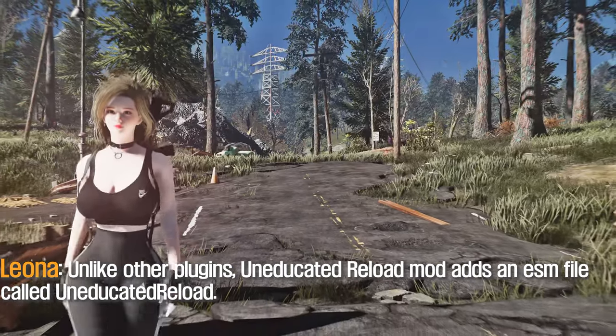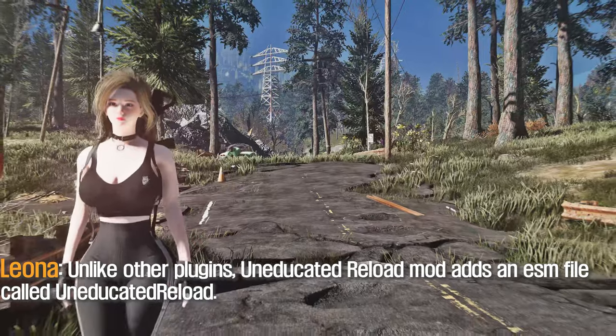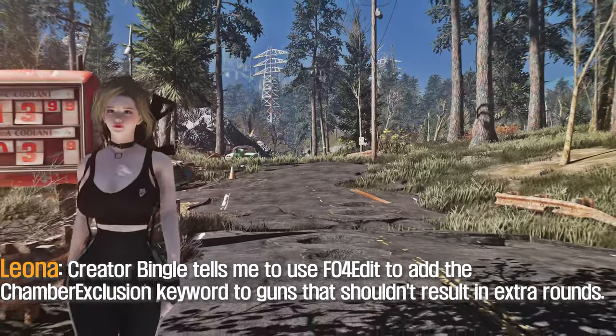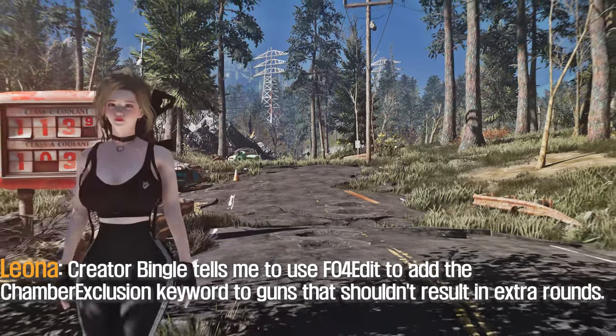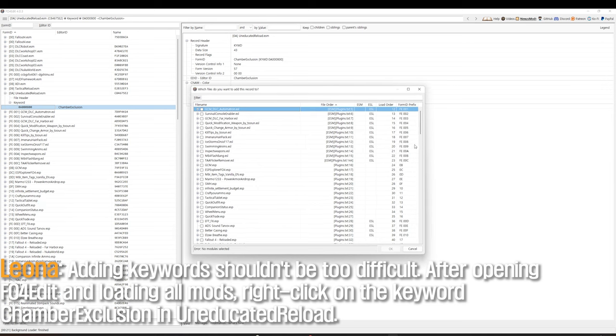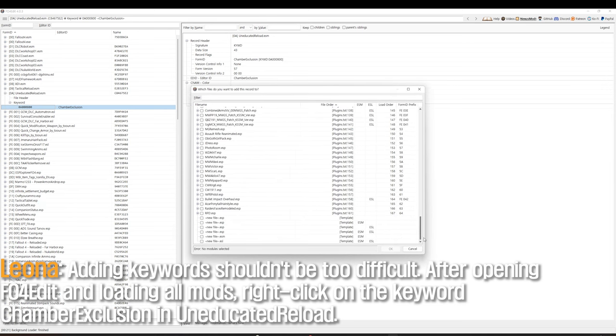Unlike other plugins, Indicated Reload mod adds an ESM file called Indicated Reload. Creator Bingle tells us to use FO4Edit to add the Chamber Exclusion keyword to guns that shouldn't result in extra rounds. Adding keywords shouldn't be too difficult. After opening FO4Edit and loading all mods, right-click on the keyword Chamber Exclusion in Indicated Reload.